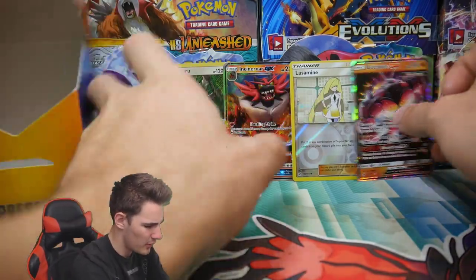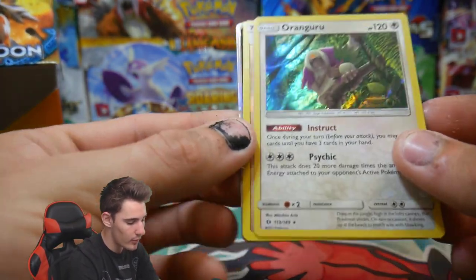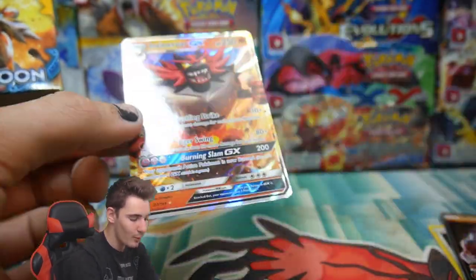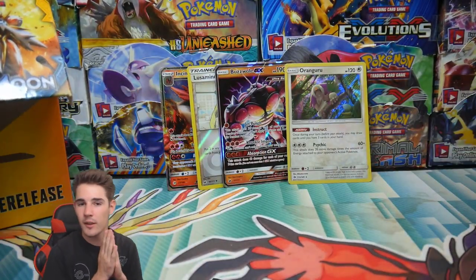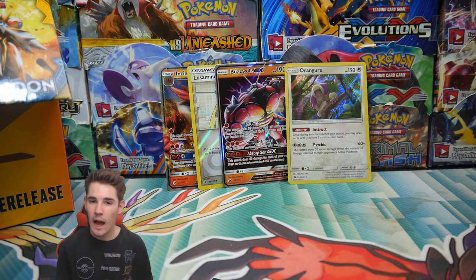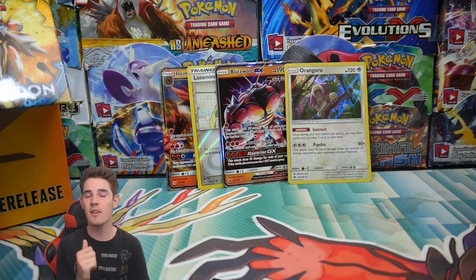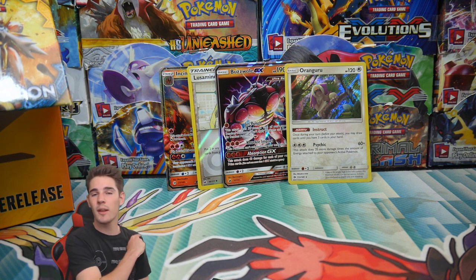Guys, that was actually really awesome. We did really well. We got the Oranguru Holo from Sun and Moon, the Lusamine Reverse Holo from Crimson Invasion, a Buzzwole GX from the Buzzwole pack out of Crimson Invasion, and the Incineroar GX out of the Incineroar pack. If you enjoyed this video, make sure to leave a like and subscribe. Let me know suggestions for what to sell in a store — custom creations, repackaged stuff. Stay tuned for episode 2 of 'If I Own a Store'. Peace out.